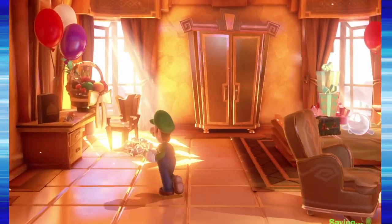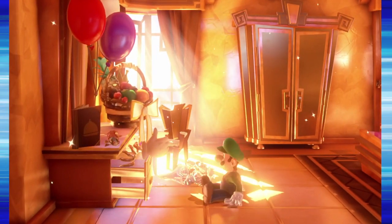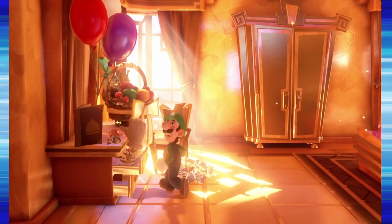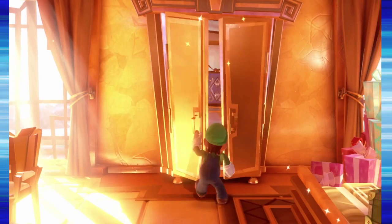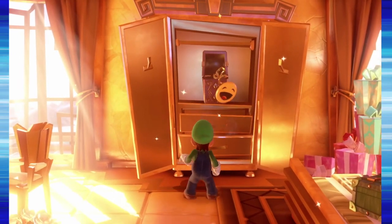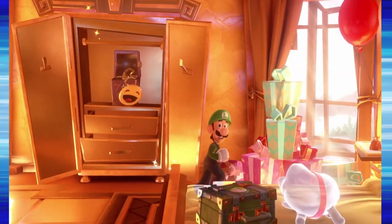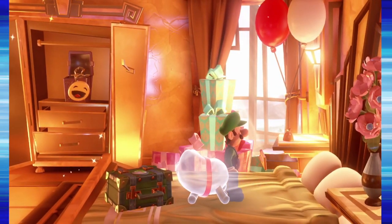Whoa, this looks like the room when you become the main boxer in Thousand Year Door — like in one of those Paper Mario scenes. I like the happy face. Oh that dog reminds me of something.